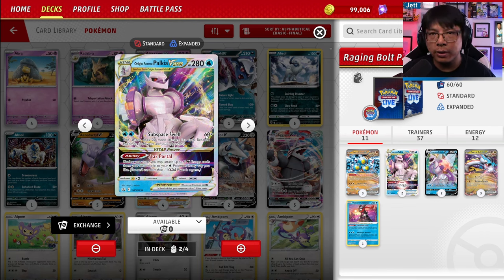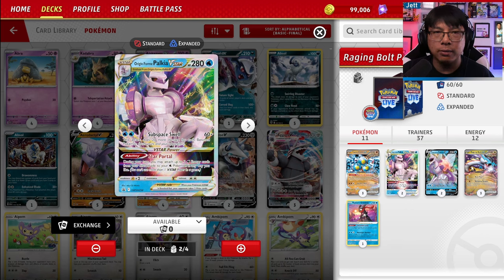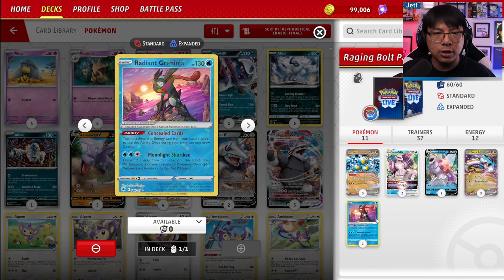With only two energy and no discarding required, Palkia is an incredibly efficient attacker that can help stabilize your offense. On top of that, its Star Portal ability lets you accelerate up to three Water Energy from your discard pile to your Pokemon in any way you like. Not only does this help power up Palkia, it also helps power up Radiant Greninja, which can attack with Moonlight Shuriken to snipe 90 damage on two of your opponent's Pokemon, helping you take out two smaller prizes, or you can just use it as discard fodder for Raging Bolt's attack.